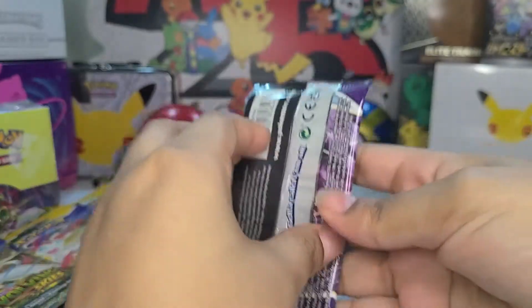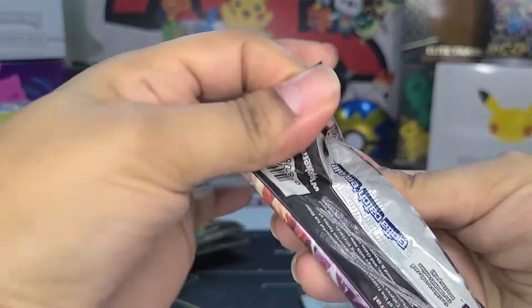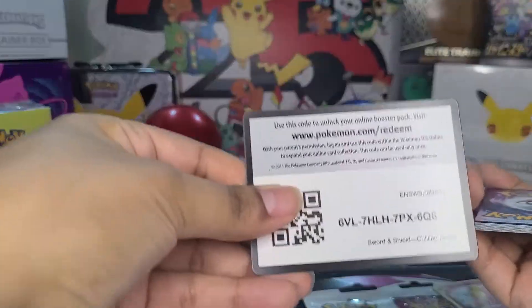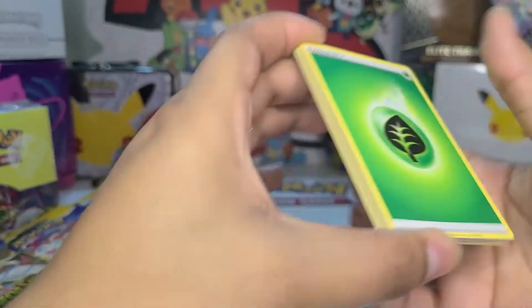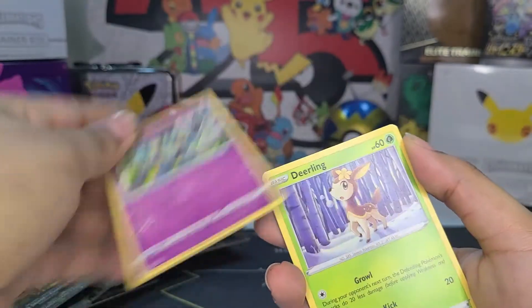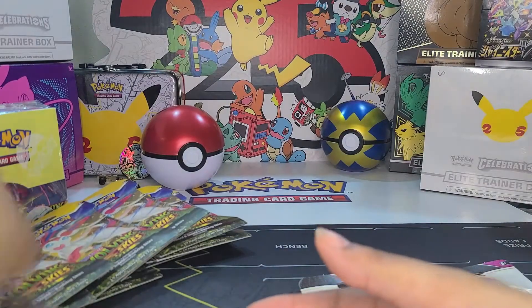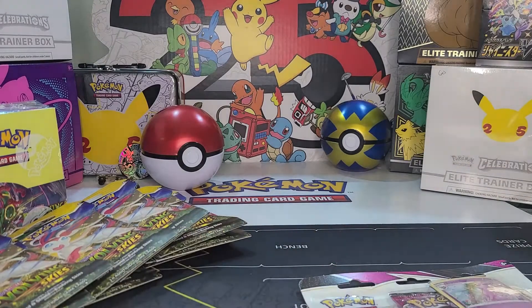Let's open a single Chilling Reign pack. We had two but I opened one prior to the video — didn't have anything. Look forward to our Glaceon boxes at the end of this month, guys. If you haven't seen our Eevee Premium Box video, take a look — those are some hard boxes to come by and some great looking cards. Let's see... nothing. Chilling Reign at its best — nothing.